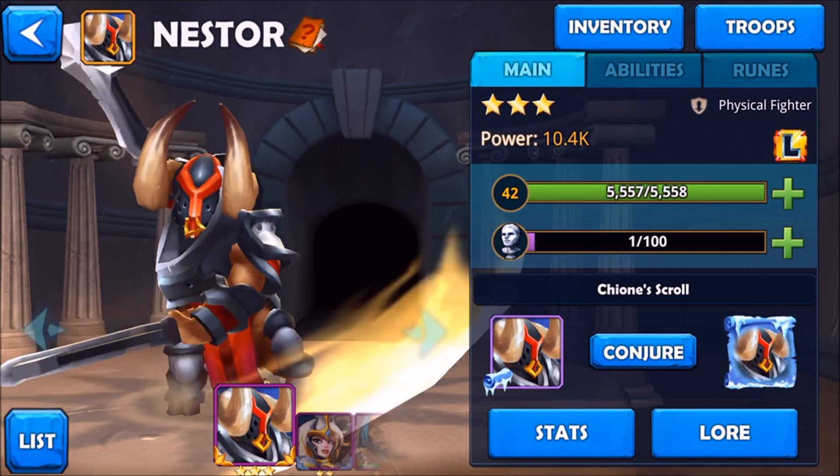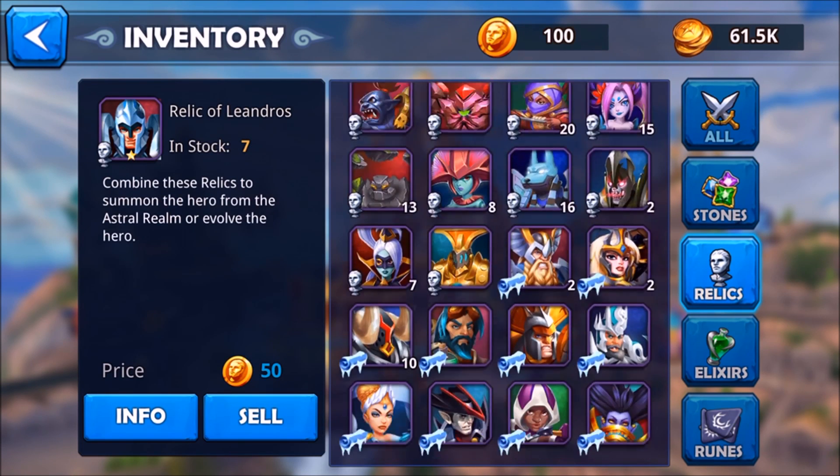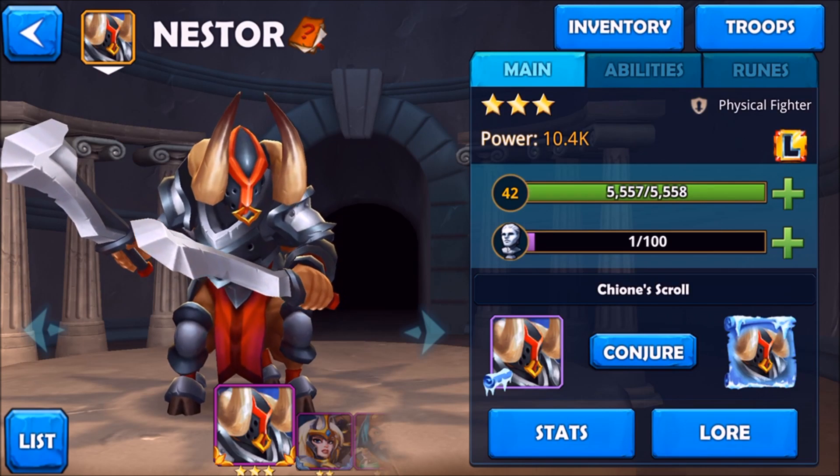You need to collect ten scrolls. Let me click on Relics — Nestor right here — and in stock we have 10. Now that we have enough scrolls we can awaken him. This is my first hero that I'm awakening, so I'm very excited.